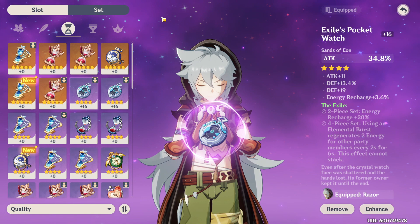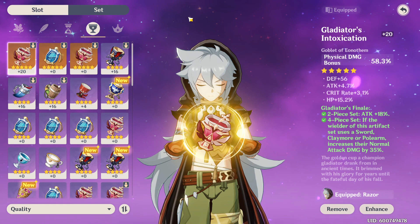You could also run an actual percent damage increase. Also, do remember that when you're upgrading artifacts, there will be stats increases on the substats every 4 levels. This means that when your artifact reaches level 4, 8, 12, 16, and 20, you're going to receive an upgrade on either a current stat or a new stat.